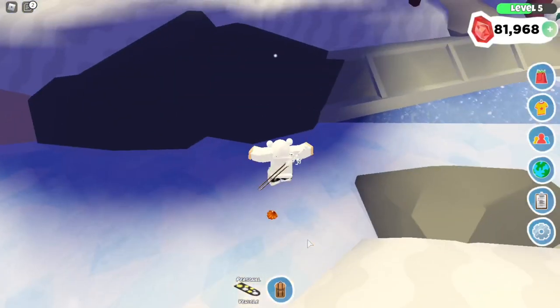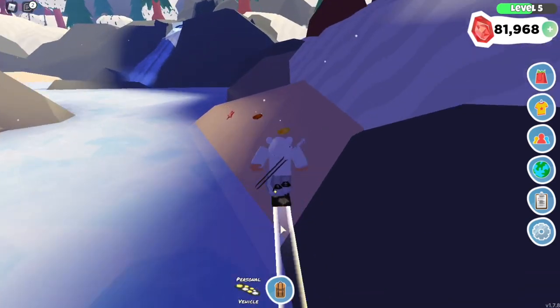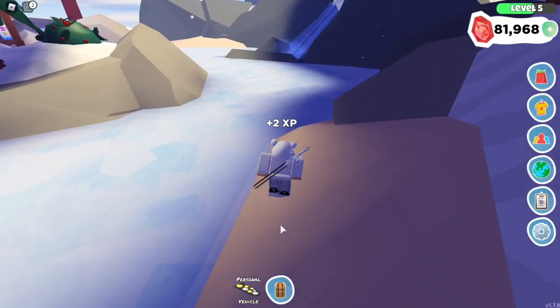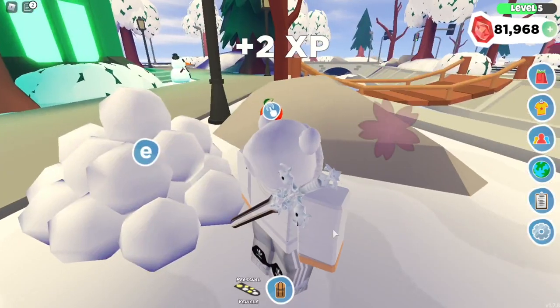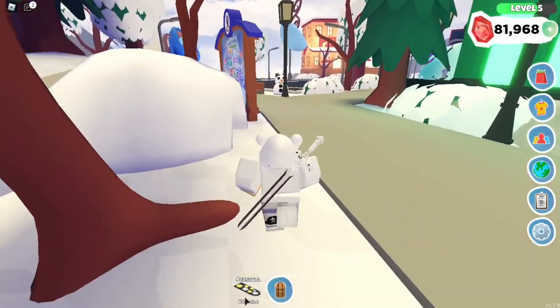Next up we have seashells — they actually do give you EXP. Each seashell is 2 EXP. The fruits also give 2 EXP each. Collect those and we're almost at level 6 — great!